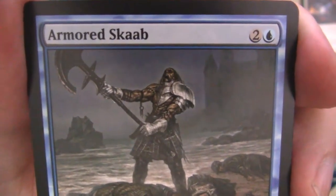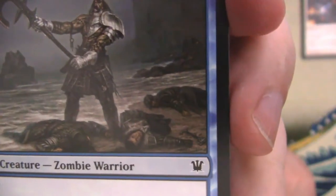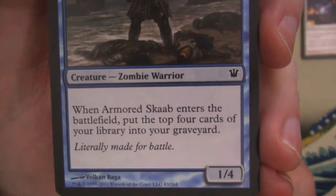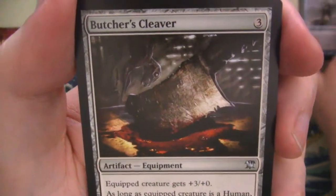We've got an Armored Scab. You can see there's a bunch of corpses — you don't want to meet this thing on the field of battle apparently. Look at all these people who were literally made for battle. The flavor text tells you everything you need to know about this card.